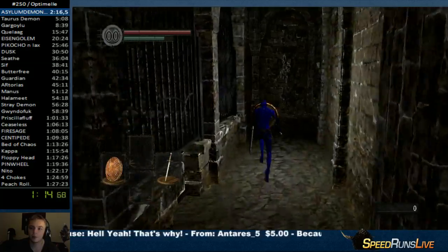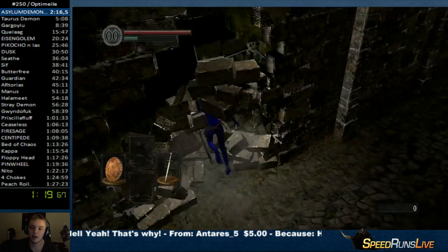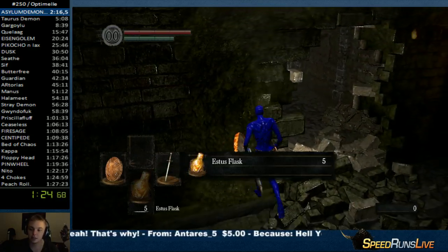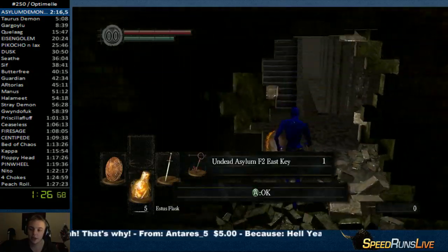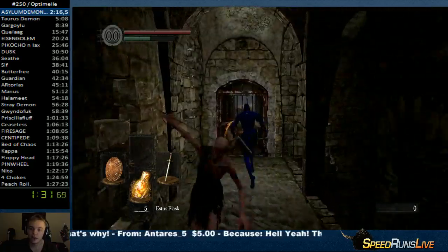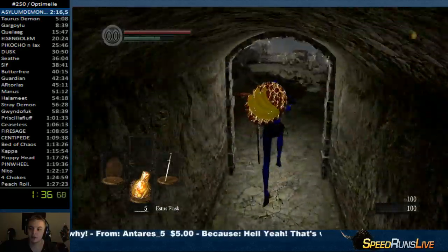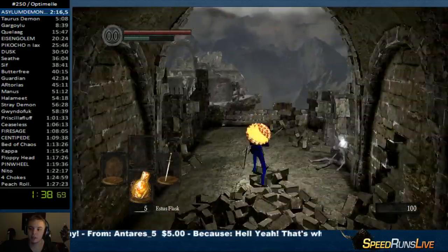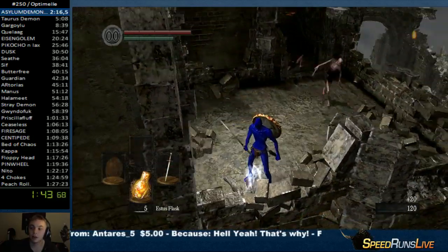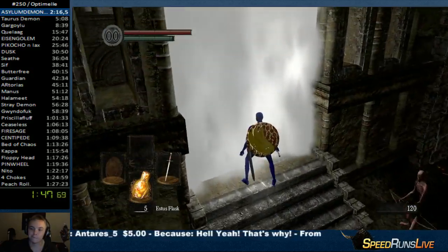We're gonna run up the stairs — oh there's a boulder, let's not run up there. Let's run in here instead. Oh there's a guy here — let's talk to him. He gives me items, legit! Oh there's a bad guy here, I'm not gonna kill him because this is a blind first playthrough. I'm gonna go left. Oh there's guys in my way — and there's a bow, that's pretty cool. Fog gate.